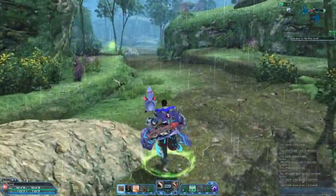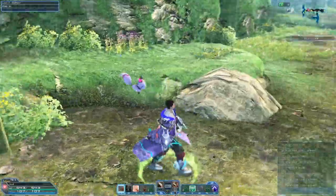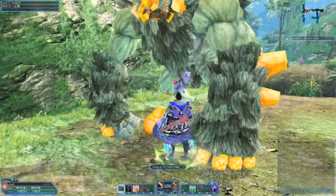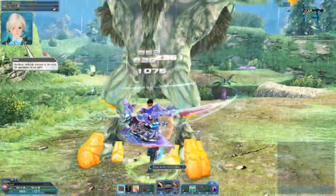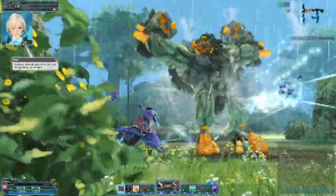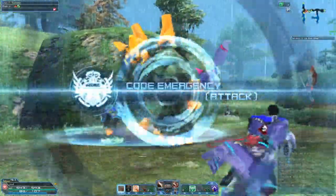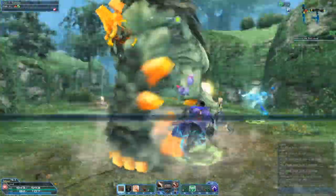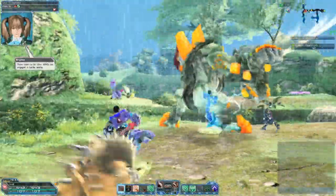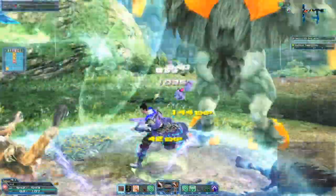We're going to find some mobs here to show you exactly what I mean. These are lower level mobs so they will just straight up die. We're going to start it, switch, and all the damage from every single part of it actually hits. I'll show you again if this guy lives — start it, switch. All the damage hits. It does not cancel out; it's not an invincibility frame. It's simply switching between your attacks.